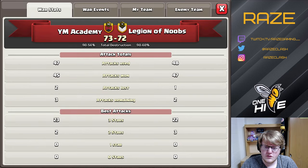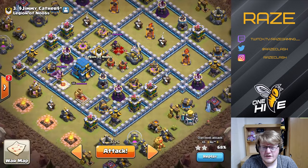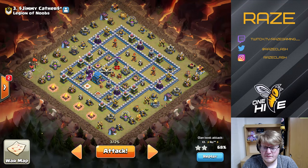Here's the score — we are down on percentage. Now here's the second base we're going to hit, which was also scouted by a TH11.